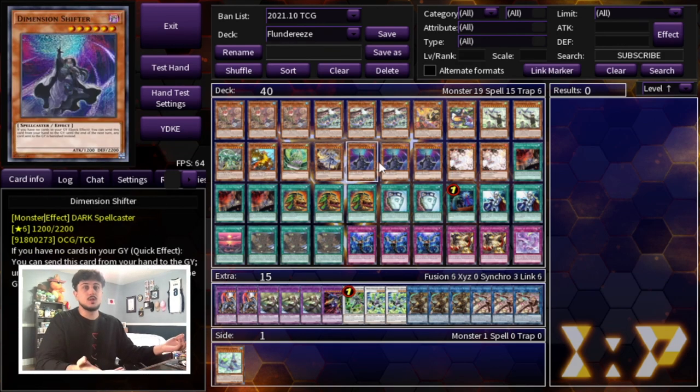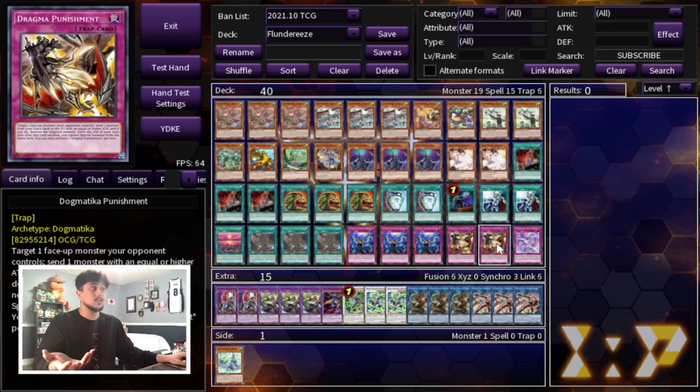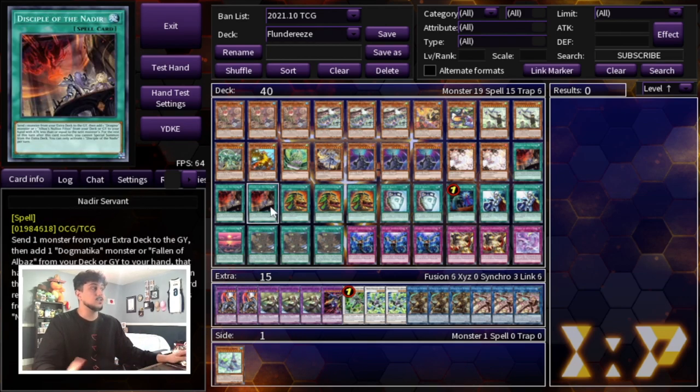Also, if you don't open Dimension Shifter, Nadir's gets you through your deck, gets you into Ecclesia, gets you into your Punishments, and gives you more interruptions and interactions on your opponent's turn. So Nadir's is very important regardless.